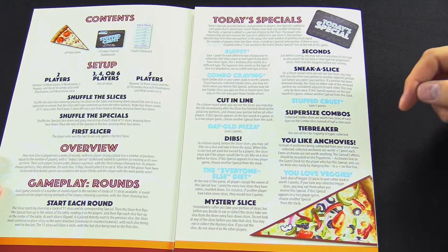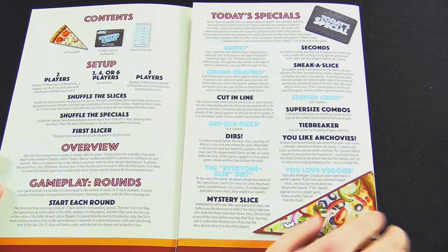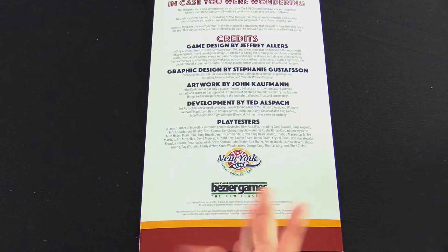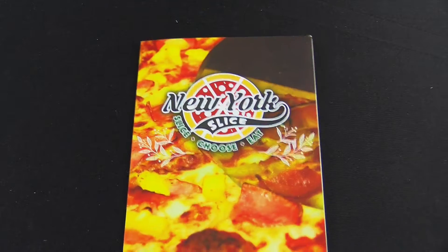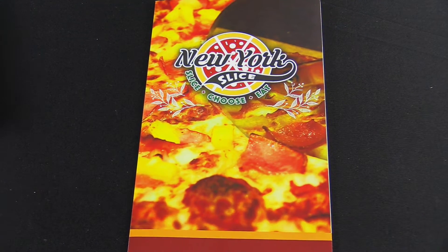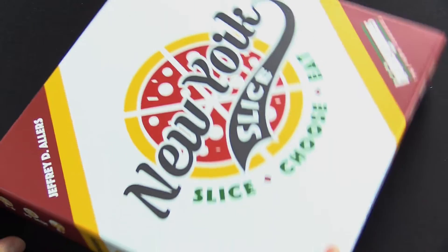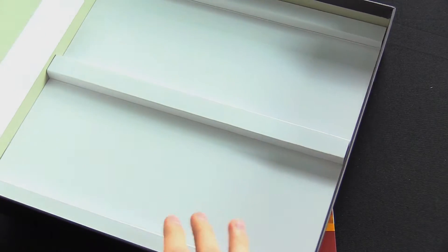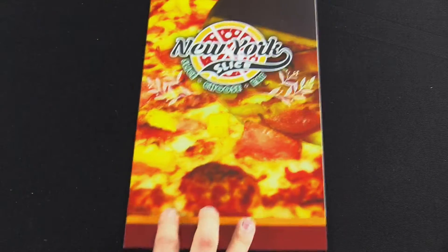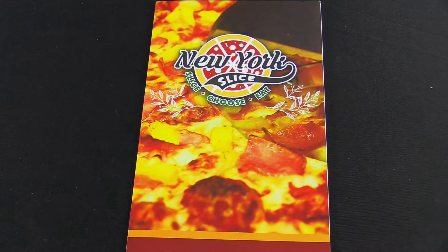You can like anchovies. Day old pizza — lose two points. This is the end of the rules and that's about it. It's a quick, pretty easy read. Love the aesthetic — they knocked it out. The box is great; you could actually use this box to hold pizza if you wanted to, though I wouldn't recommend it. That's a fun looking game — let's hop out for a really quick recap.